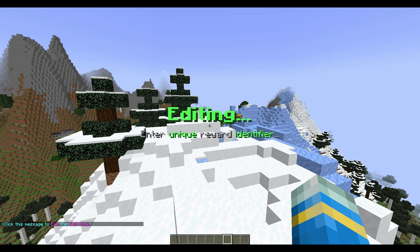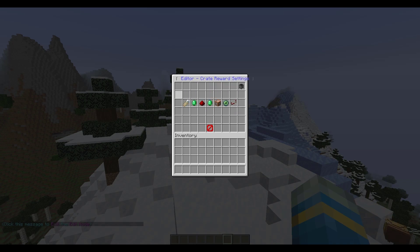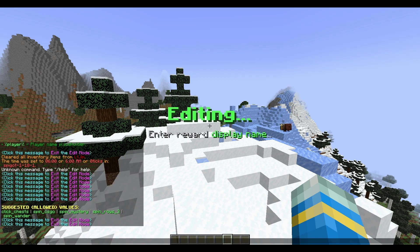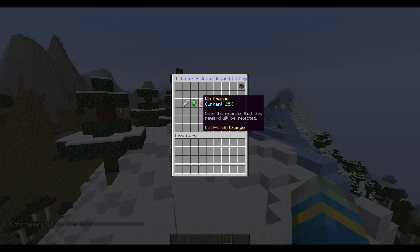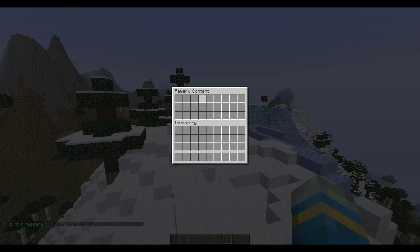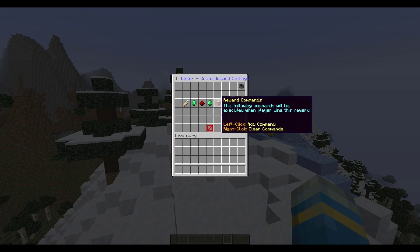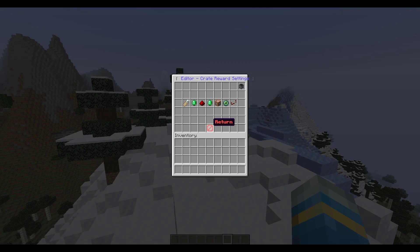Click New Reward and give it an identifier - I'll just call it 'one'. It starts with a 25% chance to get it. Left clicking lets you set the reward details: you can set the display name - this one's going to be a money reward - then the preview item which you can drag and drop to change, the win chance set to 50%, reward items if you want to add contents, and then reward commands. For money, put [console] in square brackets and then your money plugin command - I have Essentials so: eco give %player% 1000 - and that will set it.